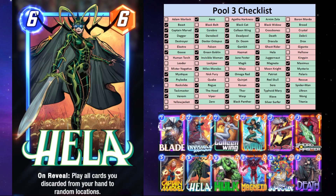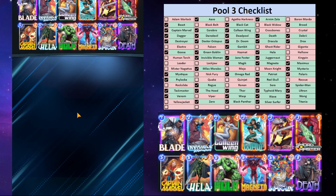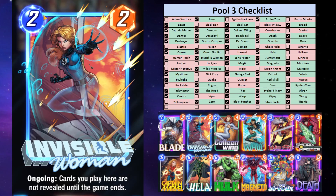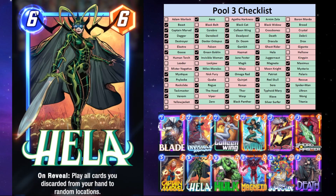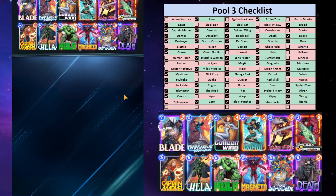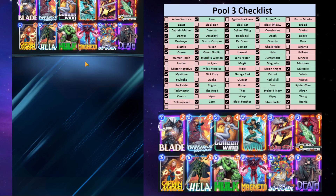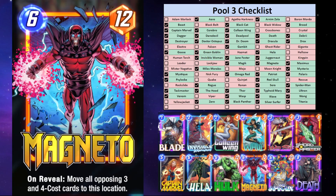When you get Hela it's like oh my god, I can finally use Hela — and then you play discard and you discard her all the time. But if you have Invisible Woman, which is a Series 3 card, you can get Hela hidden under there so that all the discard cards are hidden under Invisibleness, so Hela is not discarded. Then you can actually play her, discard happens, Hela goes off, and it's wonderful. The basic idea is you want big cards to discard — you've got Death, Infinaut, Magneto, and Hulk.